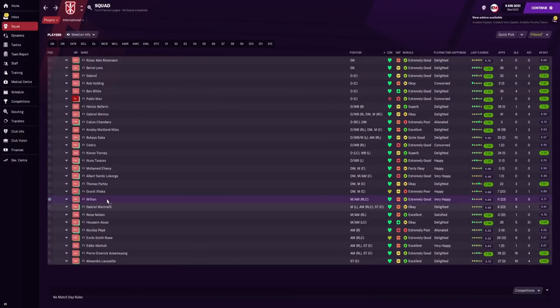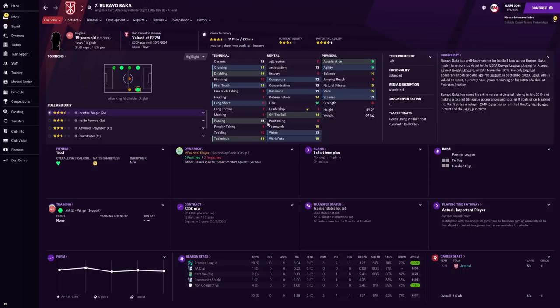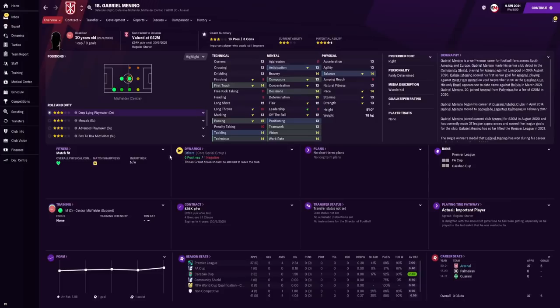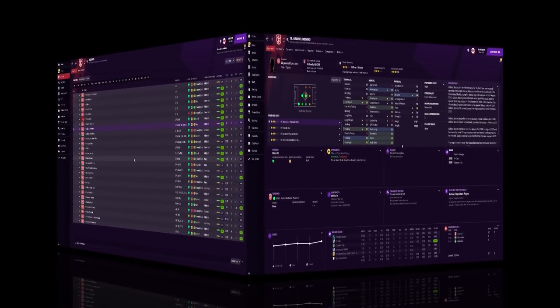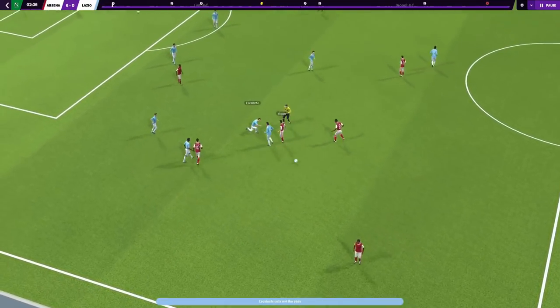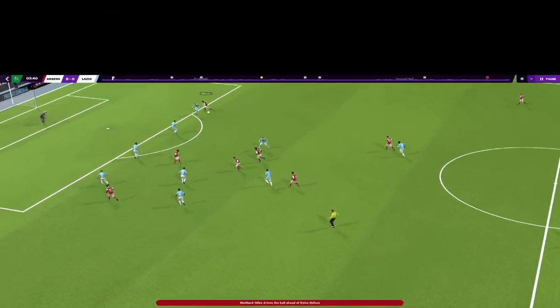Emil Smith Rowe looks like a fantastic talent — he's now a wonderkid, valued at 31 million pounds, and only earning 30k. His off-the-ball and technical attributes have gone up. Saka played very well with a 7.2 average rating. Gabriel Menino is developing — still on three stars, his potential dipped slightly, but his value has shot up to 42 million pounds and he's earned a Brazil cap. That's season one wrapped up.